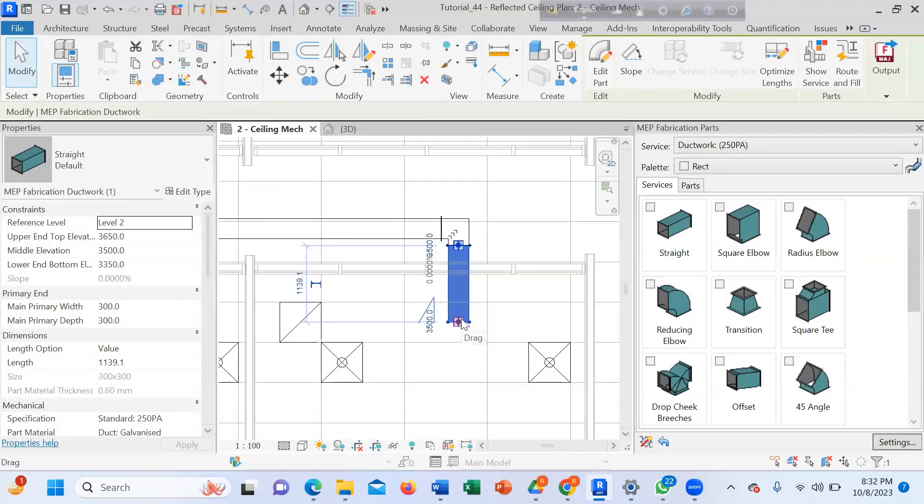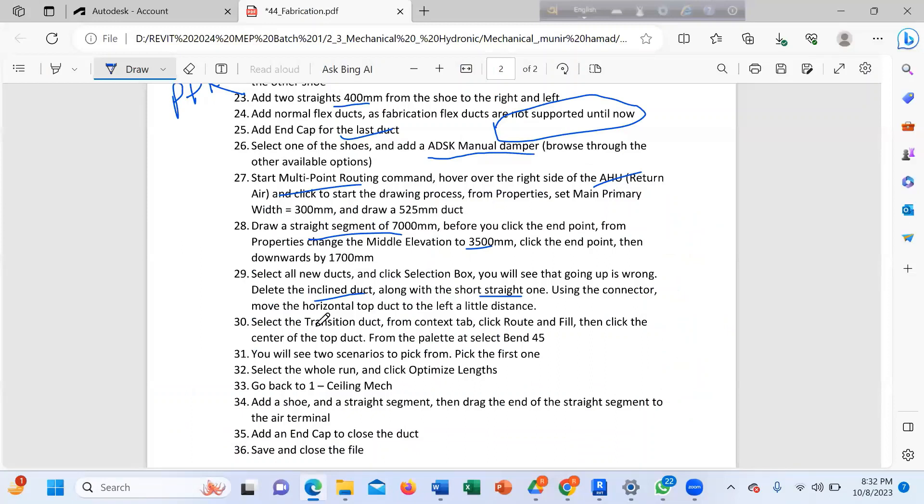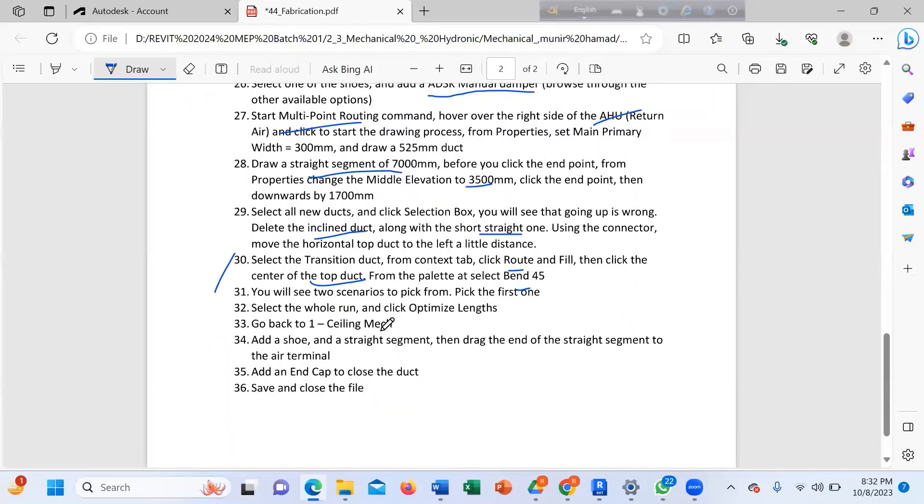I will tell you what you do about your portfolio. The contest tab — click round and pin, then click the center to the top of the duck. Select the run optimize, two scenarios to pick from — pick the first one, the optimized one.